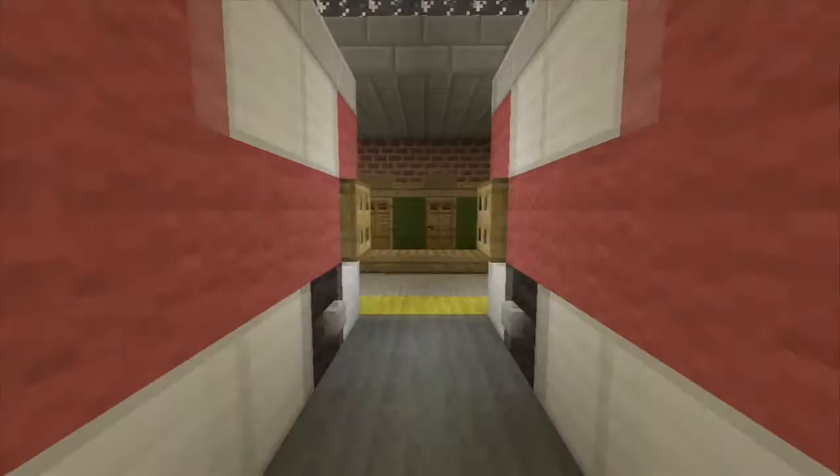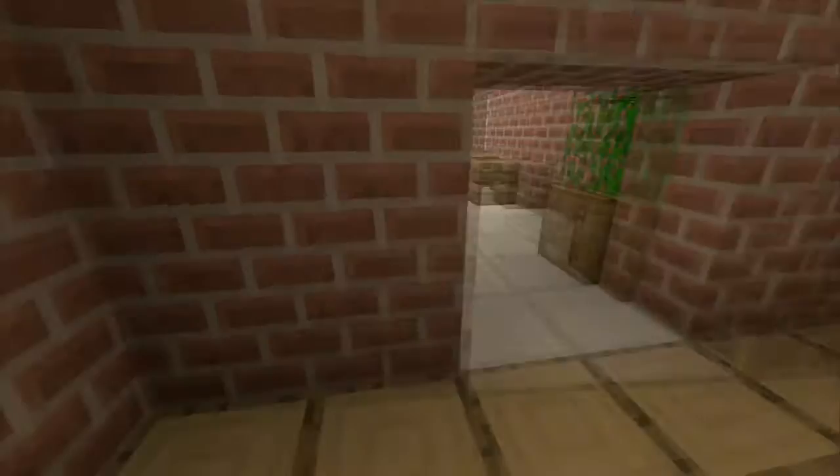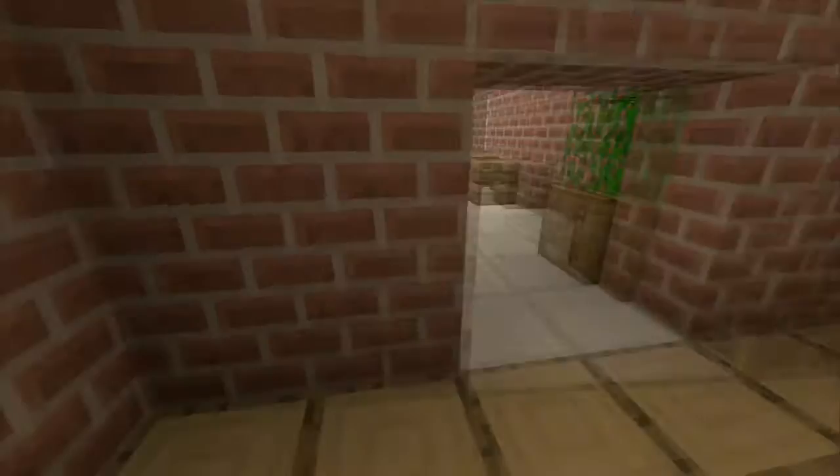Alright, there was one more thing I wanted to check out before we end this. There are the lockers for the firemen. There's something in here — did you know this existed? Looks like someone covered it up. There was like an easter egg underneath that fridge, man.